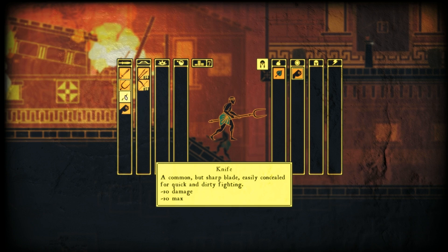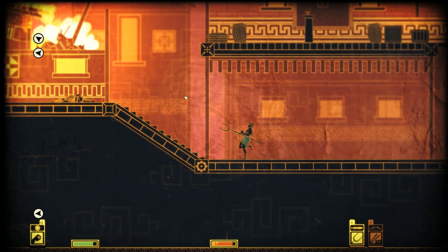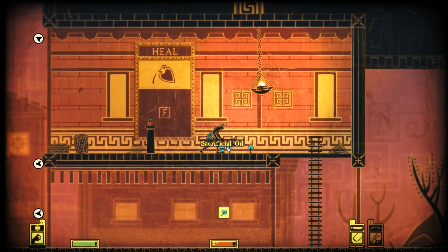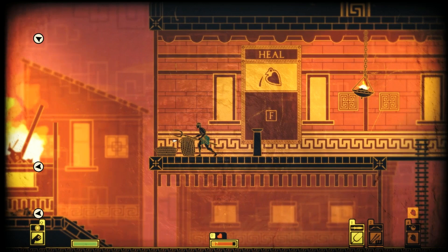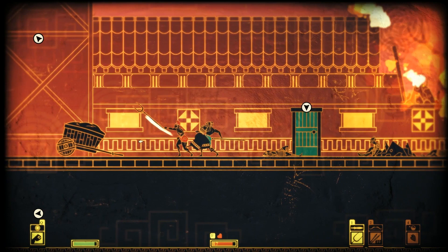How does equipping work? The number swaps between weapons and I can set a default for slot one. So one is now the Farmer's Fork and two is the Javelin. This might be slightly better — gives me a bit of range. Let's climb up — seems like there's some stuff here. What is Dittany of Crete? There's also Sacrificial Oil and Nectar of Healing. Loot all the things — heal is F.